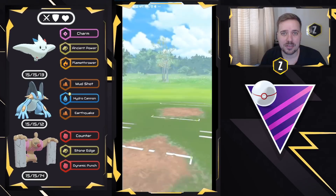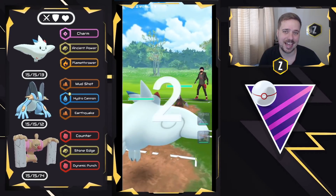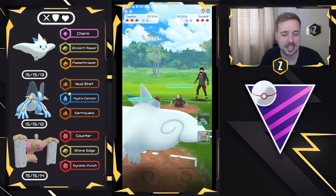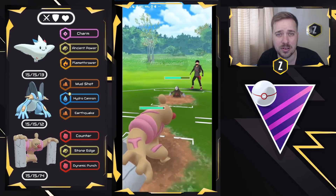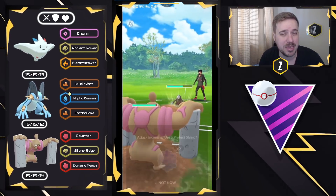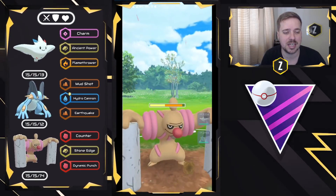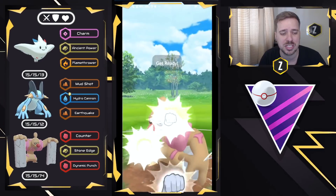Getting into the first battle. Togekiss does well against this whole meta outside of the Steels, like Excadrill here, and we're going to be utilizing Conkeldurr as our safe swap to draw out anything that could potentially counter Swampert. I'm hoping for something like Dragonite, maybe Togekiss, but we do see them bring out a Metagross, so they already have two Steel-type Pokemon.